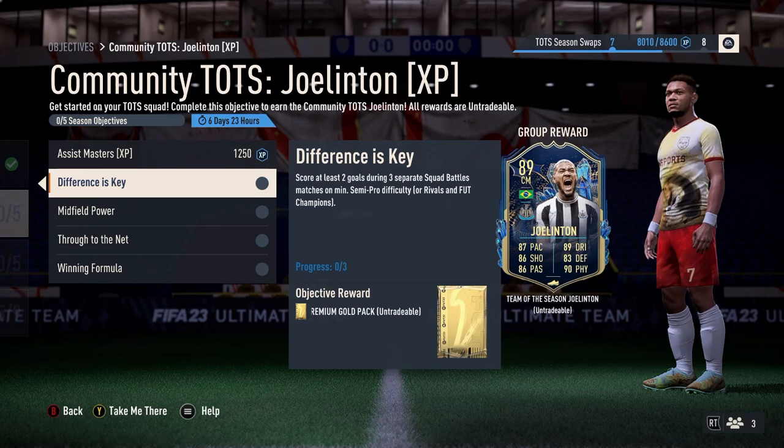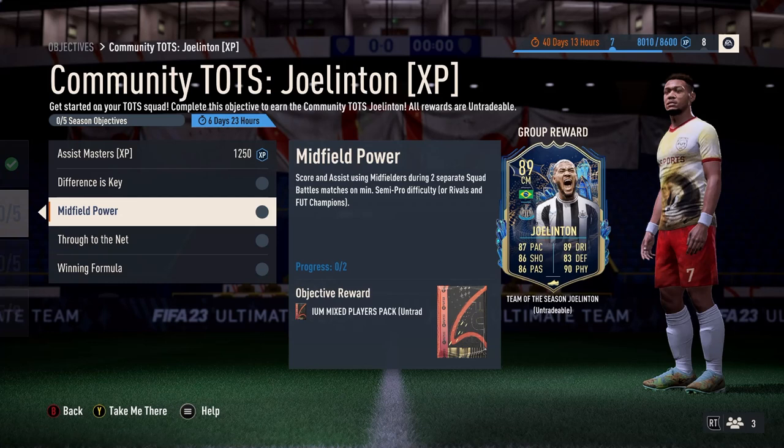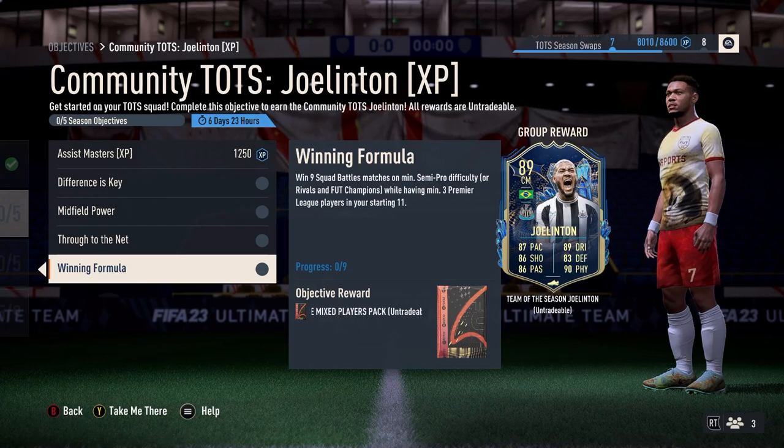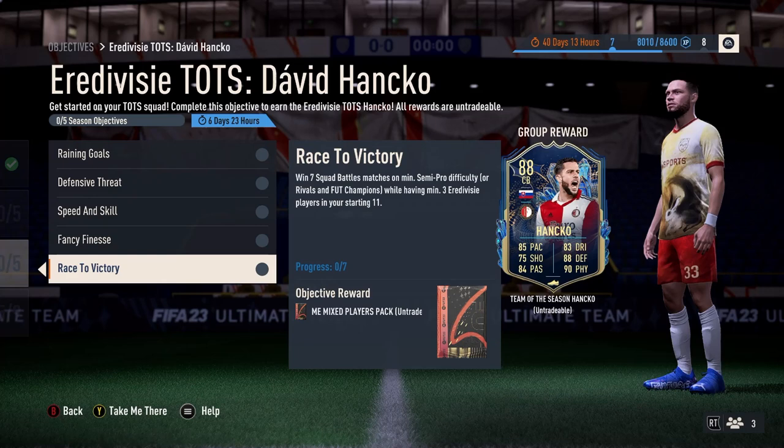So it's five assists with a Brazilian player, done in one game. Score at least two goals using three separate matches — that's straightforward. Score an assist using mids in two separate matches, nice and straightforward. Assist three goals with a through ball — you can do that in one game — and then win Scoreball matches with three Prem players. That is the part you've got to zone in on, the Prem part.